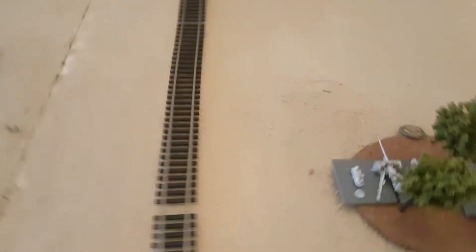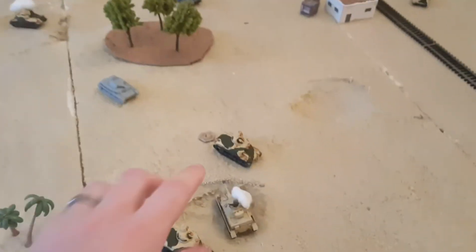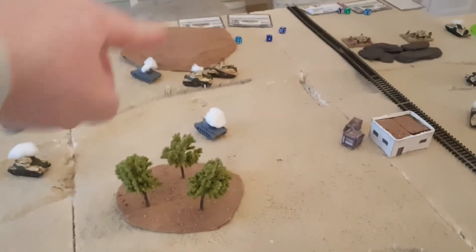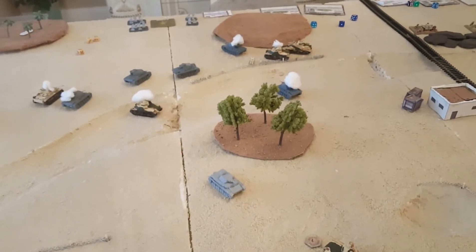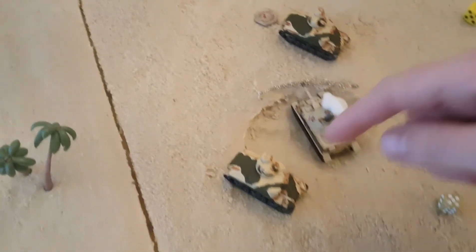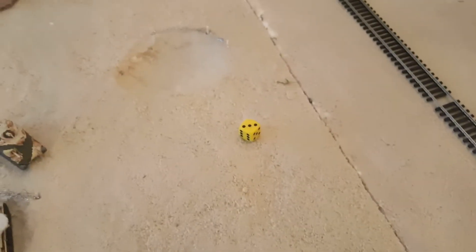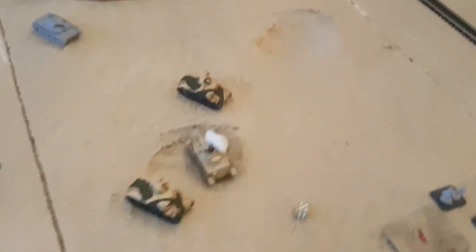The second HQ Grant: front armor five — six-seven-eight-nine — saved. Pak 40s try to shoot the 25-pounders — needing sixes — double ones — nothing. Germans bailed one Grant and destroyed another. British turn: remount the bailed Grant on three-plus — makes it, otherwise a last stand test. Roll for Hurricanes on four-plus — no aircraft.